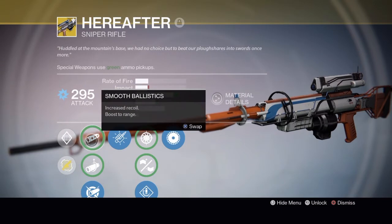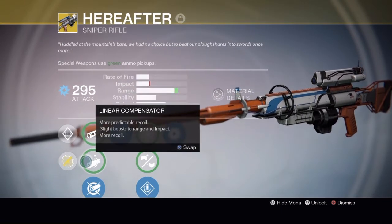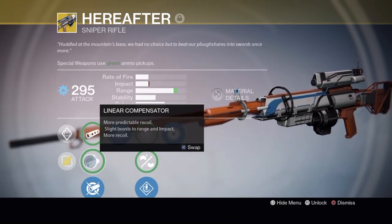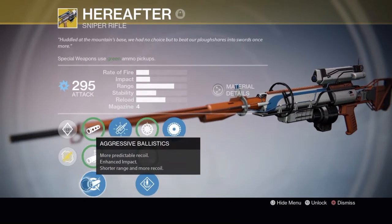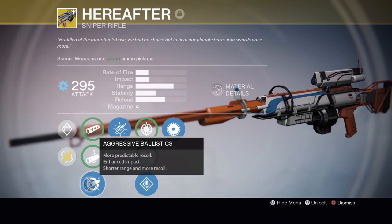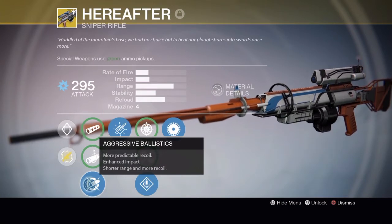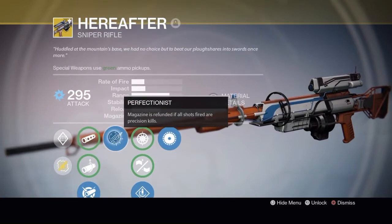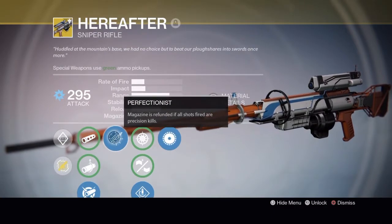It has Smooth Ballistics - increased range, boost to recoil control. Linear Compensator - more predictable recoil, slight boost to range and impact. Aggressive Ballistics - more predictable recoil, enhanced impact, shorter range, more recoil. Perfectionist - magazine is refunded if all shots fired are precision kills.